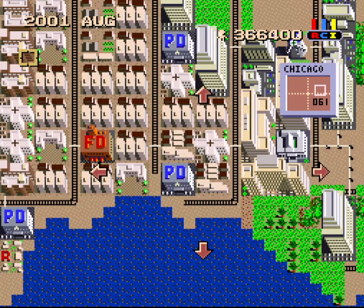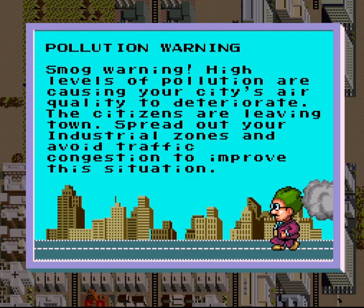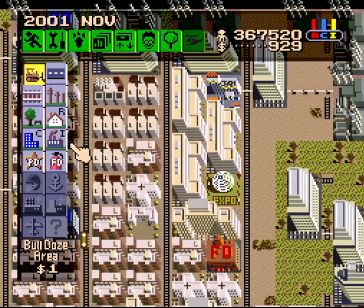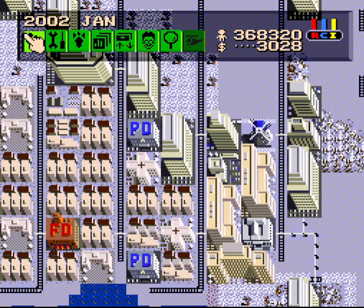It looks like we got the northwest C-Top and the southeast one developed. I don't want to spend money on the fire department right now because I'm probably going to need another power plant soon, and I'd rather not have to wait a couple of years to get the money for all that. I'm thinking whether to build this C-Top first or one over here in the donut chain — probably this one because I want to actually build things over there on the donut chain.